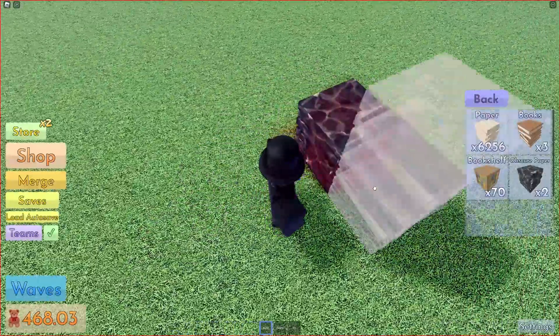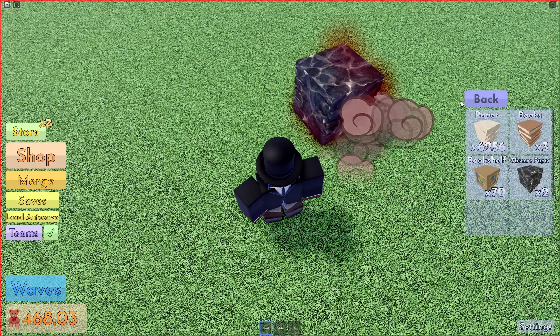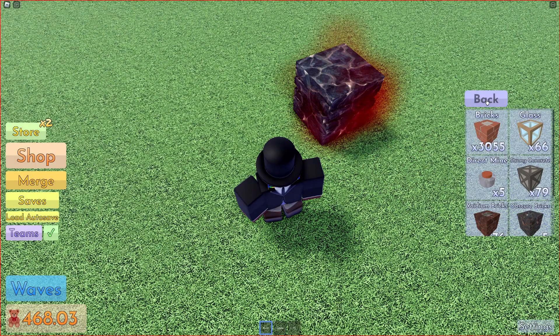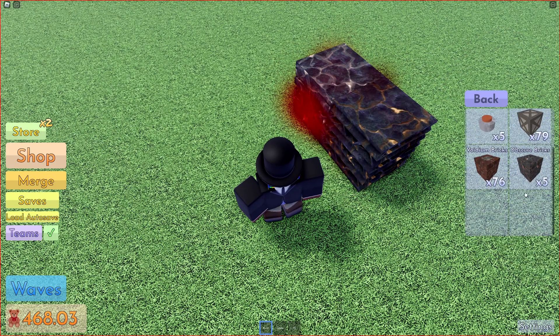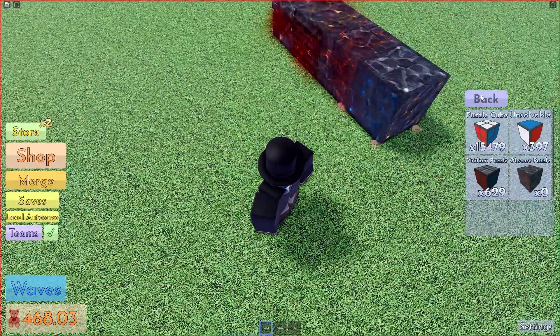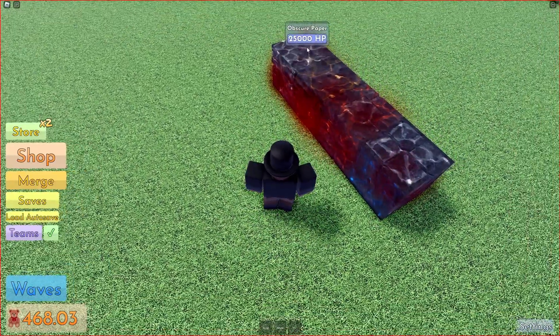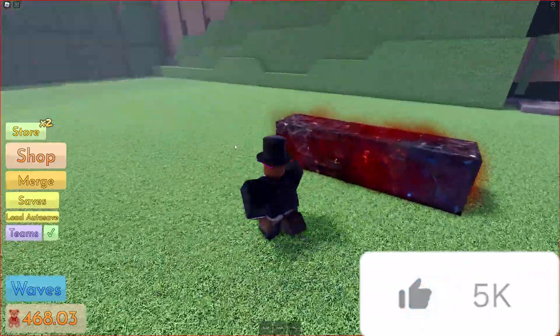25,000 health. Just compare this to paper — look at the difference. All obscure blocks are exactly the same. So we've got obscure cardboard, obscure brick, and obscure puzzle cube. These blocks are quite nice, and they are quite strong.